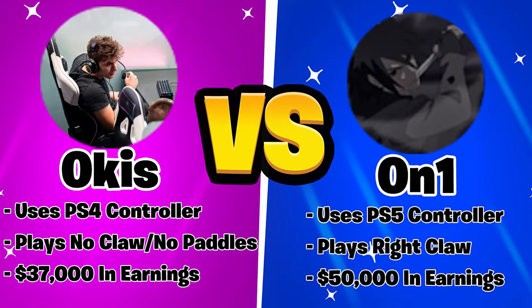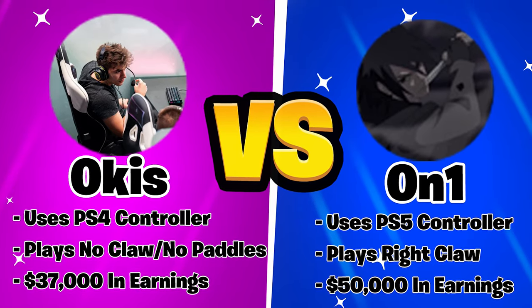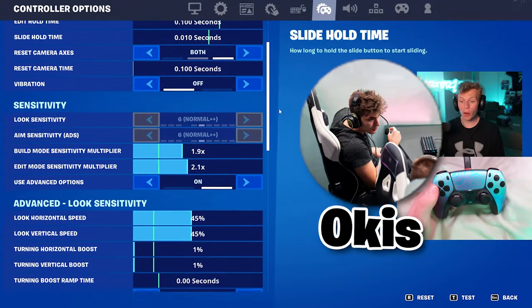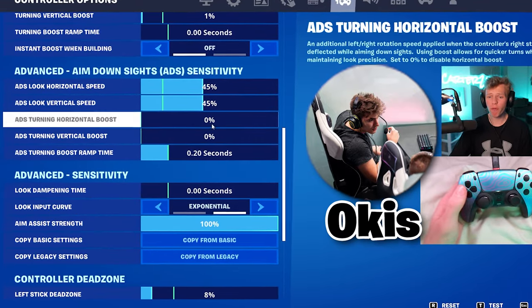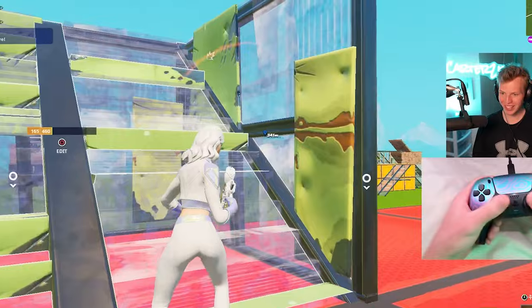Next is Okus, another no claw no paddles pro — one of the few there are — versus On1, a player that doesn't use advanced options. Okus has some of the weirdest settings I've ever seen: a 45% ADS sense on expo. That's so fast.